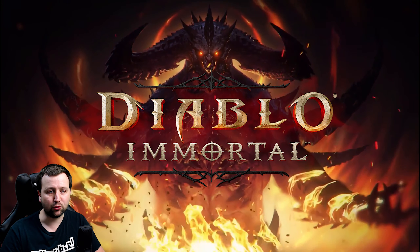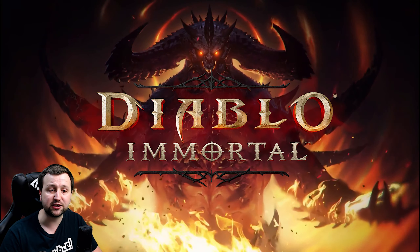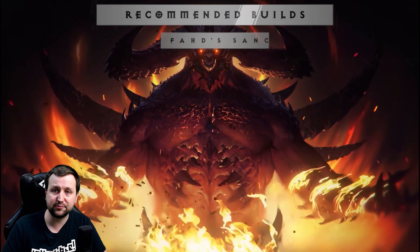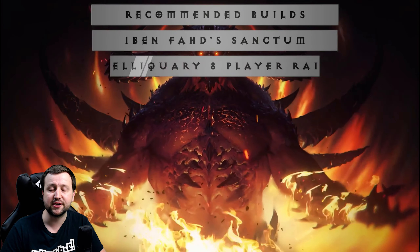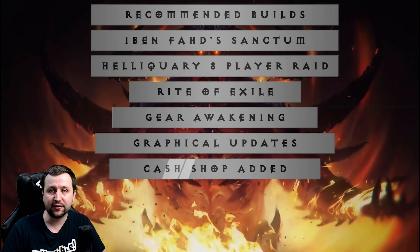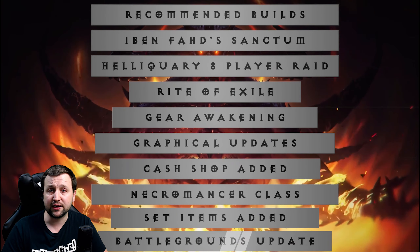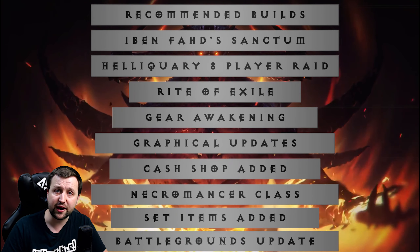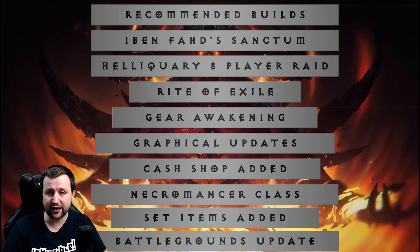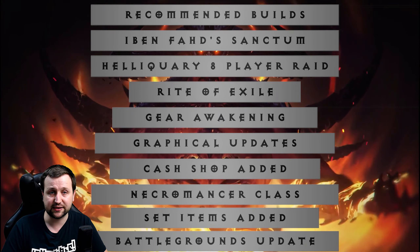In this video we're going to be taking a look at the changes from the Diablo Immortal Alpha to now the current Diablo Immortal Beta. To begin with we have a few additions to the game such as recommended builds, Ivan Fard's Sanctum, the heliquary has been changed to an eight player raid, some much neater changes to the Rite of Exile, Gear Awakening, a few minor graphical updates, the Cash Shop, the Necromancer class, set items, and the Battlegrounds has received an update as well.